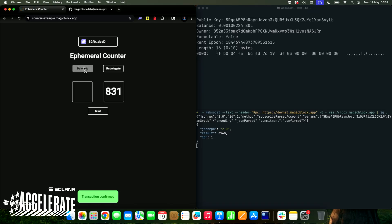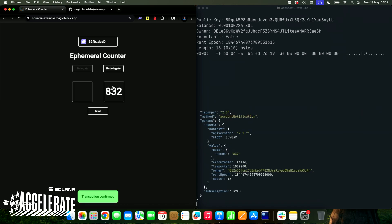At some point I can delegate. The delegation brings this account into the ephemeral rollup, and as you can see, what changes is that the owner is now the delegation program — state is still the same. Here I can now run the same increment transaction, and I can run transactions in real-time, very quickly. I'm actually not able to click as fast as transactions are being processed. You can see all the updates coming through the WebSocket. Whenever I want, I can either commit or commit-and-undelegate. In this case I un-delegate — I bring it back to normal state, and as you can see, the owner reverts to whatever it was originally before the delegation. State is finalized, and that's how it works.